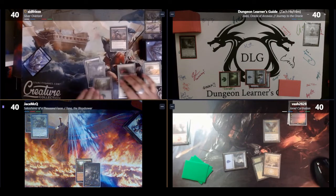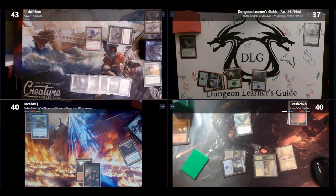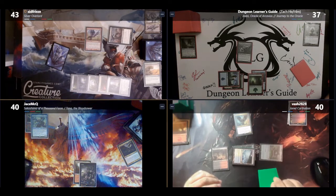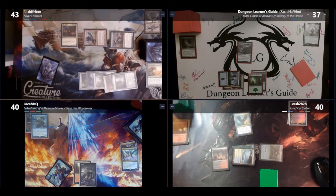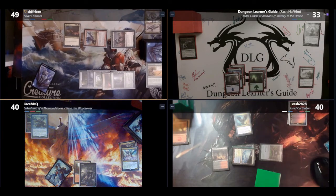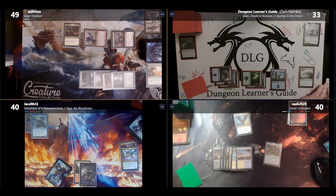Jason misses his third land drop and passes. Sean casts Thorncaster Sliver — each Sliver does 1 damage to any target when attacking — then attacks me for 2, dealing an extra 1 damage while Sean gains 3 life. I play a Forest and cast Sakura-Tribe Elder. Bilal plays a Glacial Fortress and casts Timeless Lotus. Jason misses his land drop again. Sean casts Sliver Hivelord, giving all Slivers indestructible, then attacks me for 4 with 2 extra damage. I block with the Elder and sacrifice it before damage to search for a basic land, taking 4 total damage while Sean gains 4 life. On my turn, I cast Zendikar's Roil, then immediately play an Island to make an elemental. Bilal plays Prairie Stream and casts Chulane, Teller of Tales, then casts Wrath the Awakener triggering Chulane — he draws a card but has no land to put into play.